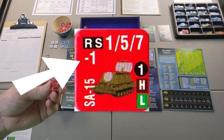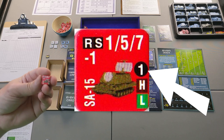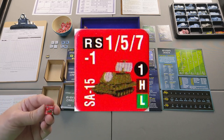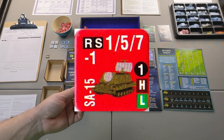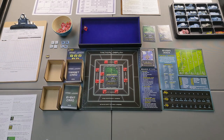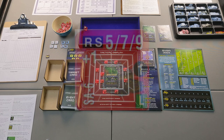That negative one refers to my penalty when attacking — I subtract one from my rolls. Some targets have a plus number, giving me an advantage. The number in the black circle is the range; in this case it's one, so it can attack aircraft in its area and one adjacent area. The H and L stand for high and low altitude. This weapon system can attack planes at either altitude. Some counters can only attack high, some only low. On the SA-6, the first threshold is a five, so rolls of one through four are a complete miss.